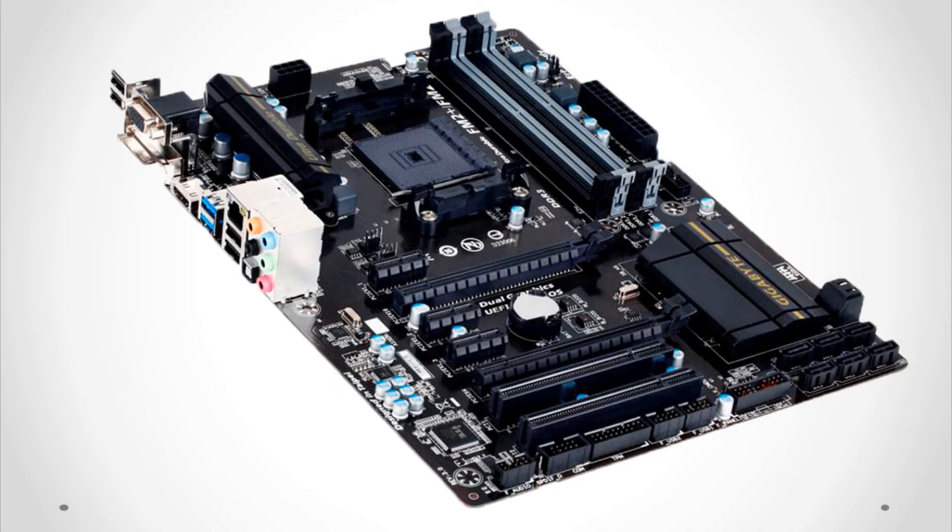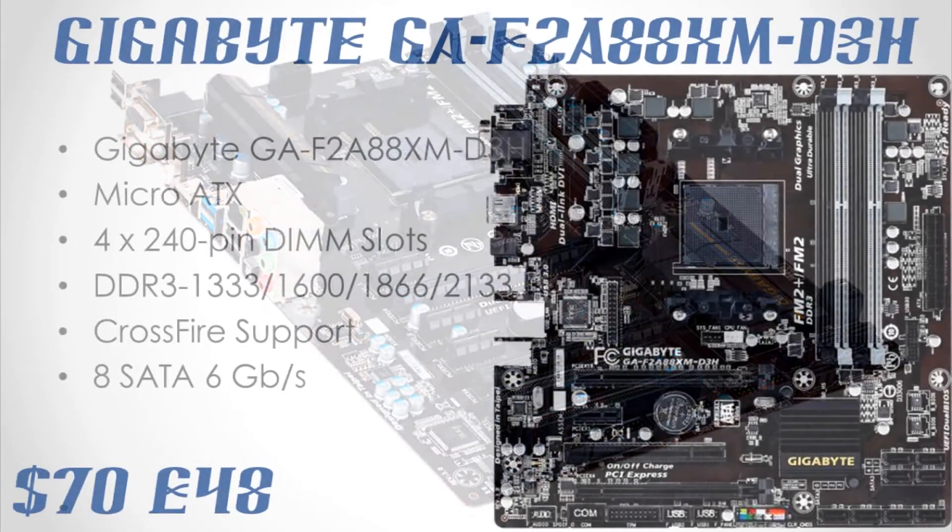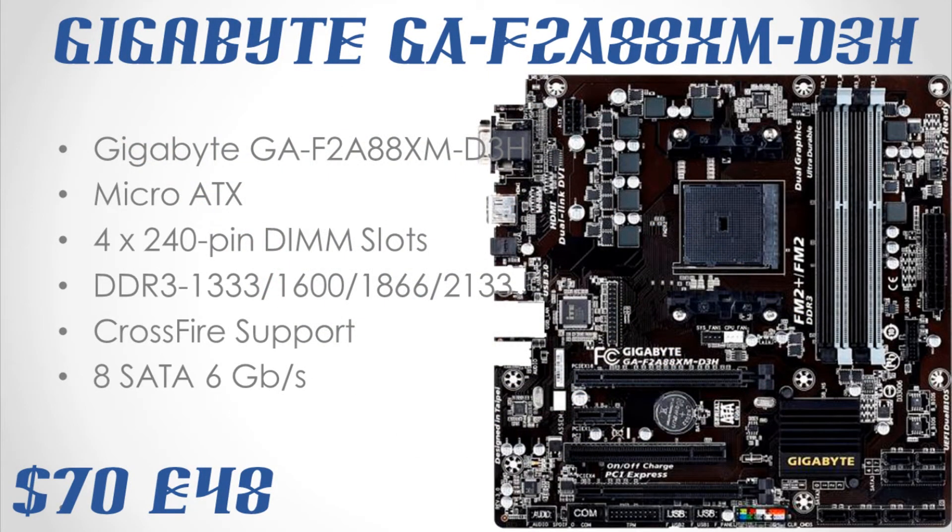The Gigabyte GA-F2A88XM-T3H Micro-ATX FM2+ motherboard will be the one. What has this motherboard got? Quite a lot: 4 RAM slots, DDR3 at 1333, 1600, 1866, and 2133MHz, up to 64GB. Crossfire support? Sure. And 3 USB 3.0 ports. It costs £50 in the UK and $80 in the US.